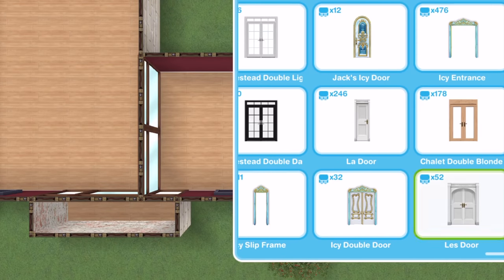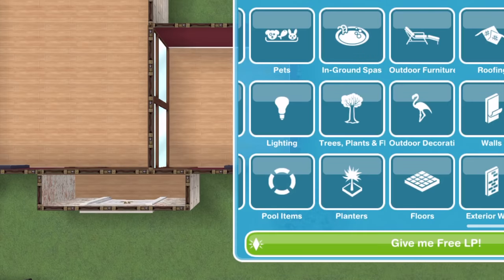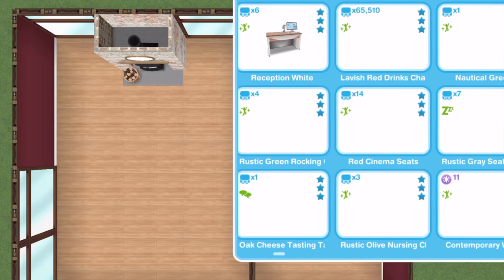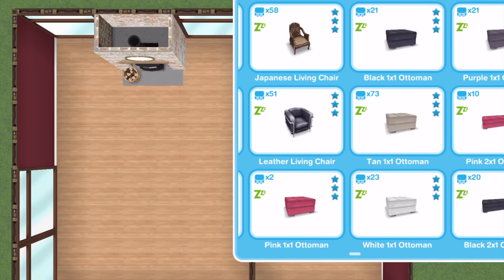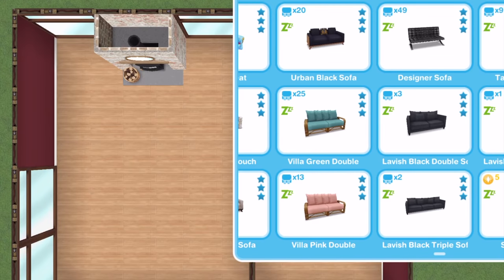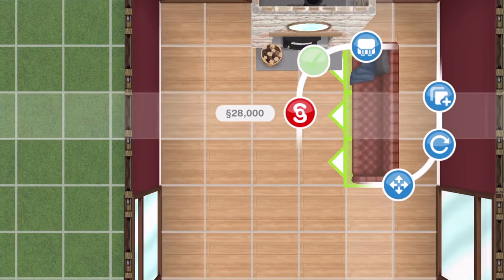The next thing to do is place a front door obviously, and I know you're still thinking how the sim is going to come in — we'll deal with that later. These windows that go from floor to ceiling are brilliant because with the feature walls you can separate spaces with different colors, and it's just wonderful.